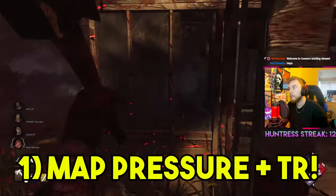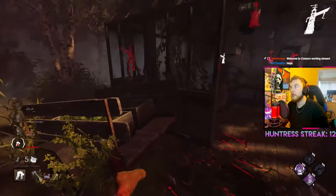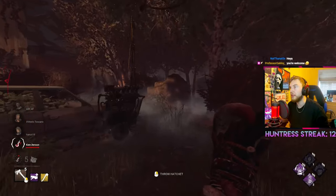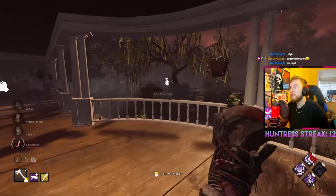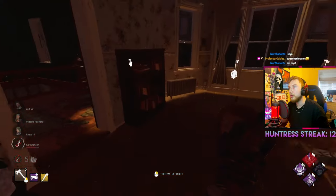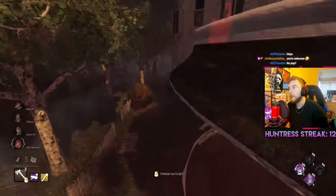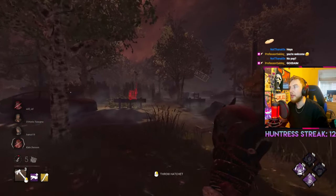The first main tip is the terror radius and map pressure. The Huntress has a base 45-meter lullaby that you can hear around the map — 13 meters larger than any other standard terror radius in the game. Therefore, stealth perks and add-ons are not as recommended and won't be as useful, though they could be more useful on indoor maps such as Lery's or Hawkins. As a result of the larger lullaby, survivors at higher levels tend to leave generators earlier than normal.